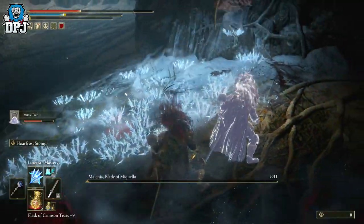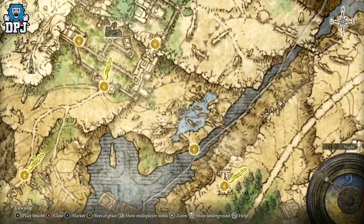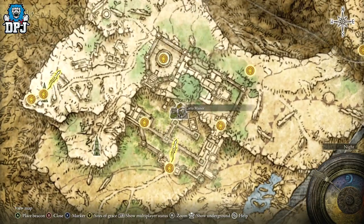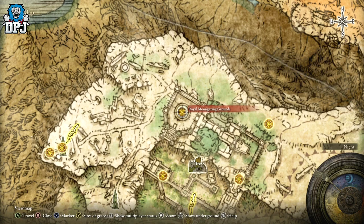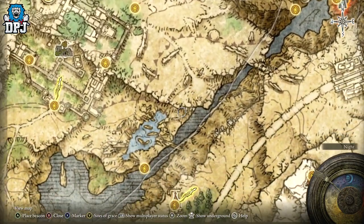Now to get this thing you need to come up to this area right here. It's actually located in this little pond, but to actually get to that pond you have to clear out Caelid Haligtree. You need to come through this whole area, come up this way, and you'll kill the boss here who's Royal Knight Loretta. Then you need to come around this way and run all the way down.